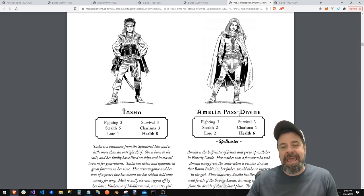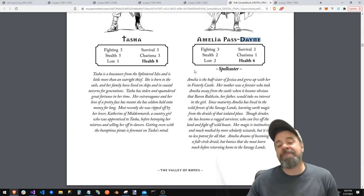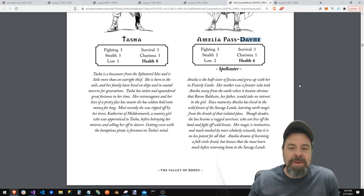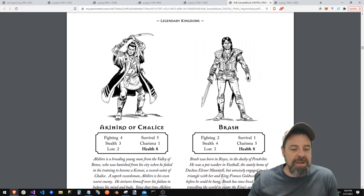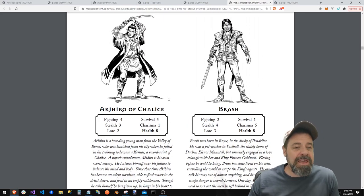Then you've got Amelia Passdane — if that last name looks familiar, she's the half-sister of Jessica, but she grew up in Fosterley Castle. Her mother was a forester who took Amelia away when it became obvious that Baron Baldwin, her father, would take no interest in the girl. She's kind of like the ranger. Then you've got Akihiro of Chalice — looks like a brooding samurai with good fighting, survival, and health. He tortures himself over his failure to balance his mind and body.